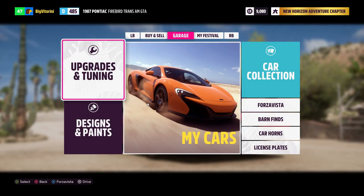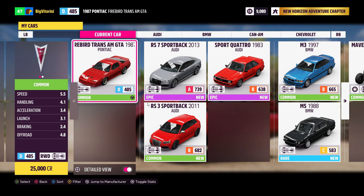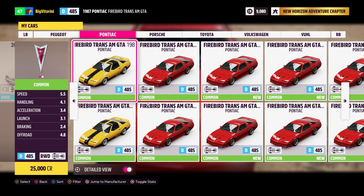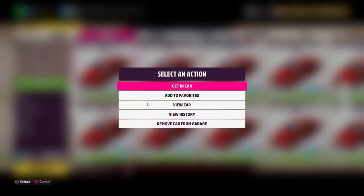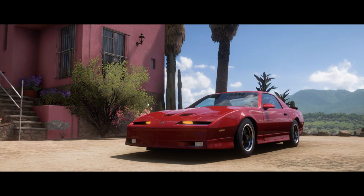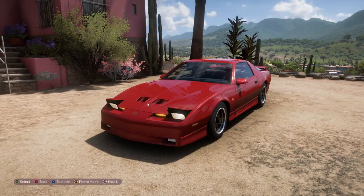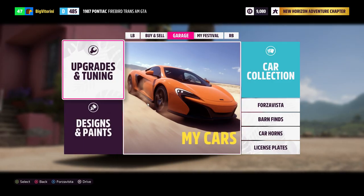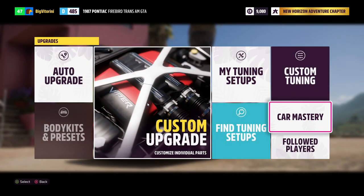Make sure you buy as many as you can. Now go to My Cars and filter by brand. Go to the Pontiac brand and just select any one that says 'New'. You can identify it's a new car with the 'New' tag. Select the car, then go to Upgrades and Tuning, and go to Car Mastery.